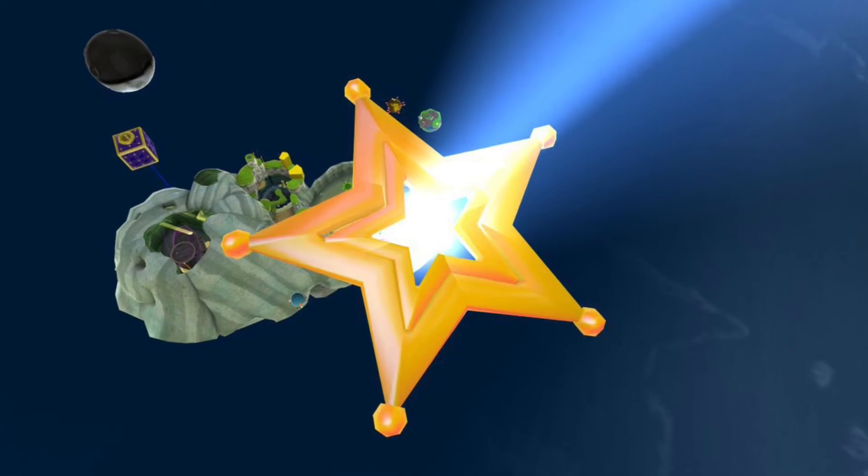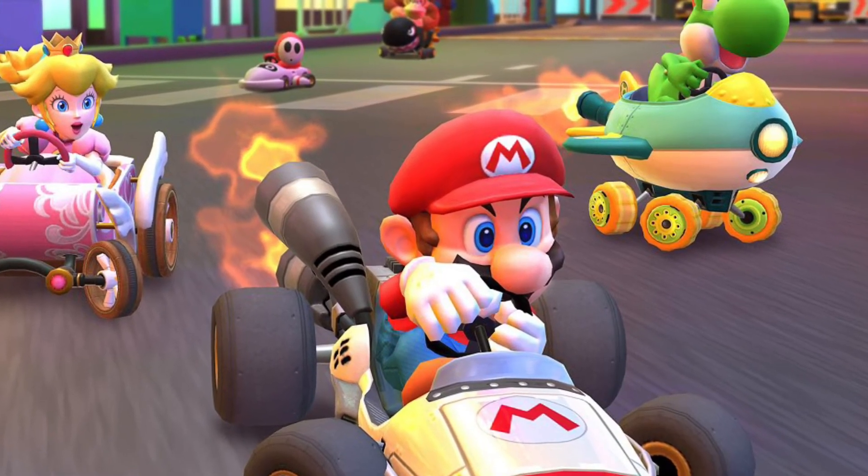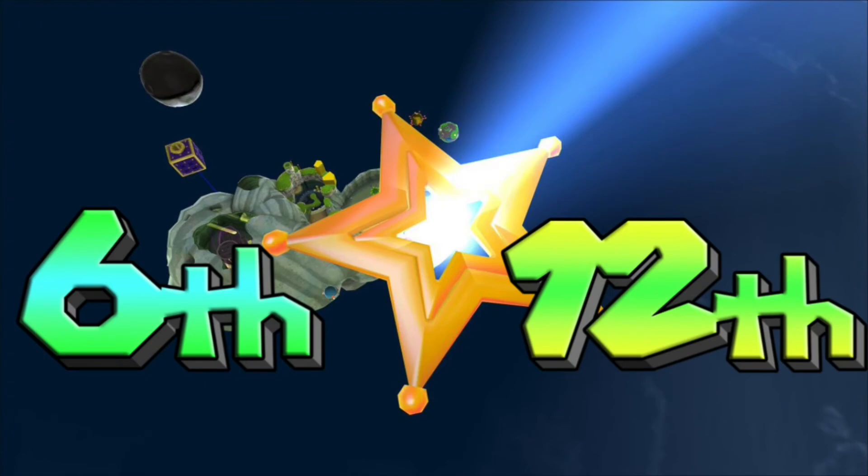For number 2, we have the launch star from Mario Galaxy. When used, the player will be launched through a giant launch star. Then 4 small launch stars will appear in front of the driver, giving the driver speed boosts when driven through. Be careful though, because your opponents can also use your small boost stars. This item would be given to racers in 6th to 12th place.